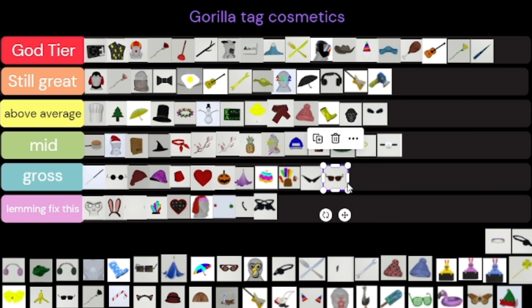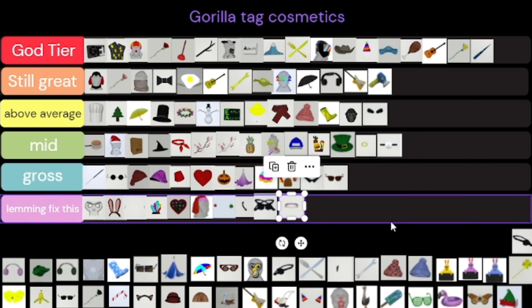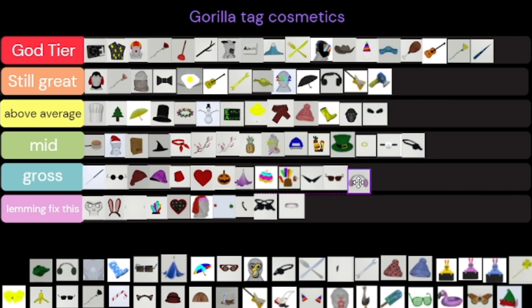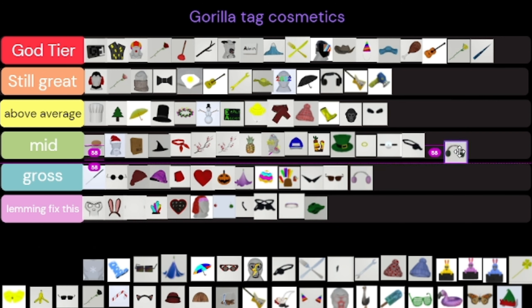The sweatband — lemming fix it, it sucks. The single eye patches are kind of mid. I don't like this next color — I don't even know what this thing is, lemming fix it. If I don't know what it is, lemming has to fix it.